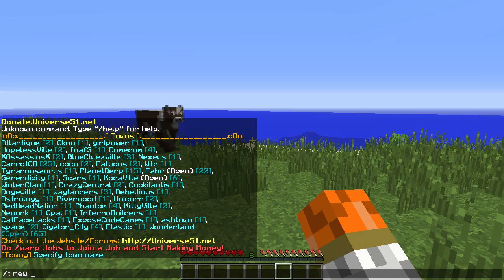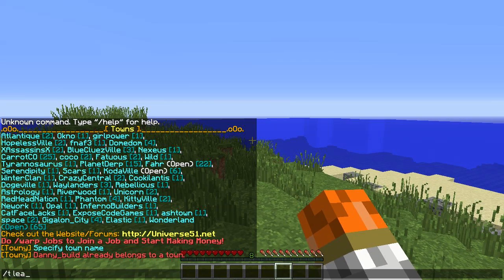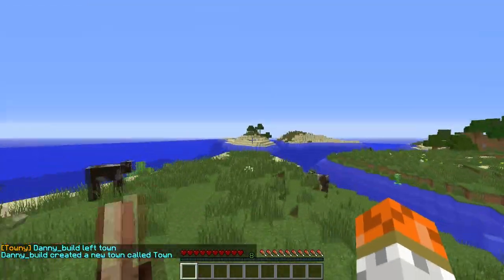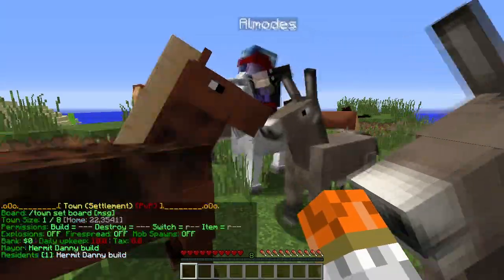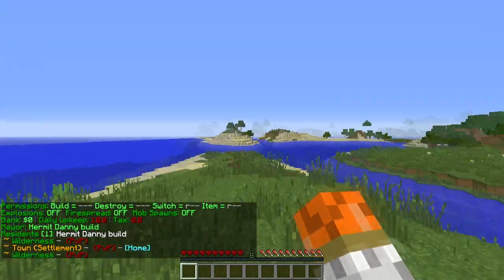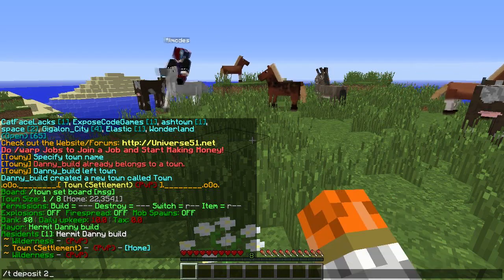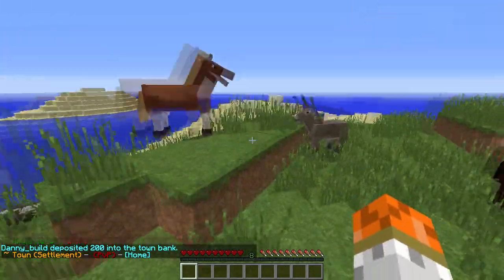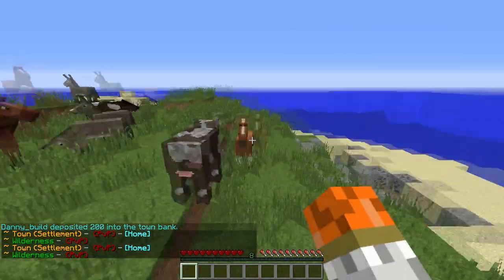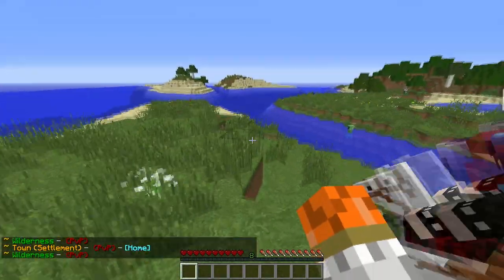Our name is going to be 'town.' Make sure you're not in a town first — slash T leave — and then there you go, I created a new town called town. Now with my town I can type slash T, and $10 is how much you have to pay every day to keep your town up. What I'm going to want to do is type slash T space deposit space money. So I want to deposit $200. You're only going to have $50 when you first start, so if you make a town you won't have that much. You can type slash vote and that'll get you enough money to start your town off very nicely.